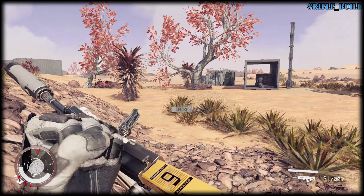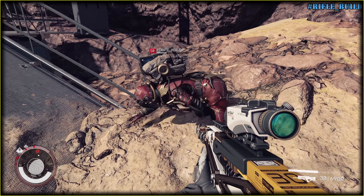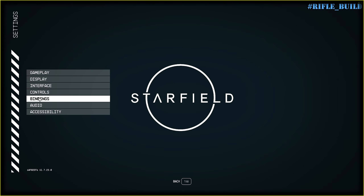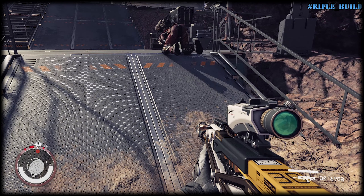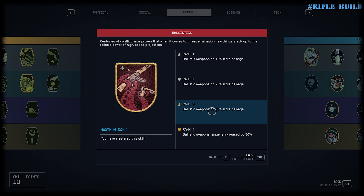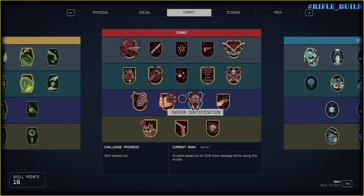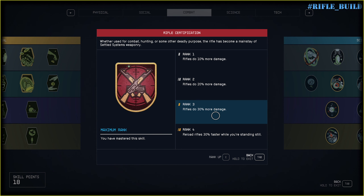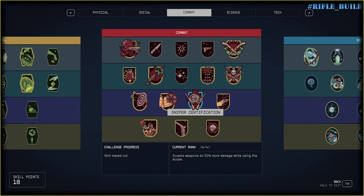Obviously, by maxing out just two perks it will not make you that good, but you will be fine and struggle less with lack of ammo and bullet sponge enemies and everything else. The first perk you need to max out is Ballistics — 30% more damage and range increased by 30%. The second perk is Rifle Certification — 30% more damage and reload faster. When you max out these two, you can try something else like Sniper Certification.